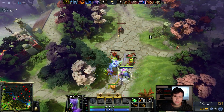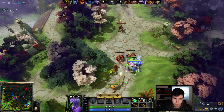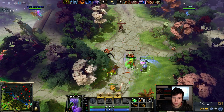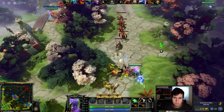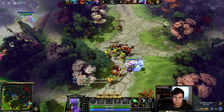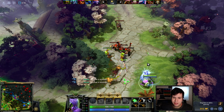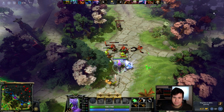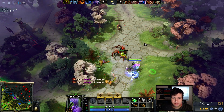We're going up against Lycan, which is odd — definitely surprising. As for the build, I'm a little unsure. I'm probably going to get a Helm of the Dominator because it's really powerful, some nice early game stats, and it's also great for farming. Just a casual Helm of the Dominator, and then we'll figure out the rest from there.